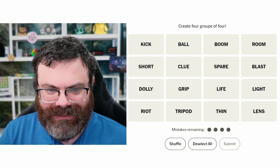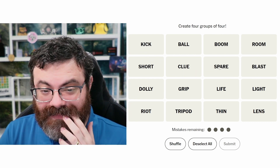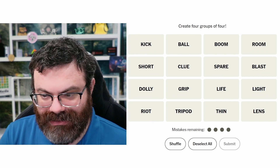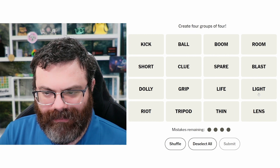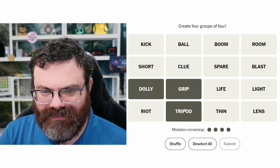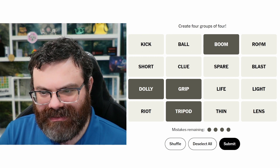Let's do Connections. We're finding four groups of four. I just kind of have to say that now, even though I don't make shorts out of them anymore - or TikToks. I used to make TikToks out of them, but I don't do that anymore, I just don't have time. Almost every word is four letters long. Tripod feels out of place. Tripod and grip and dolly are like film-related equipment.